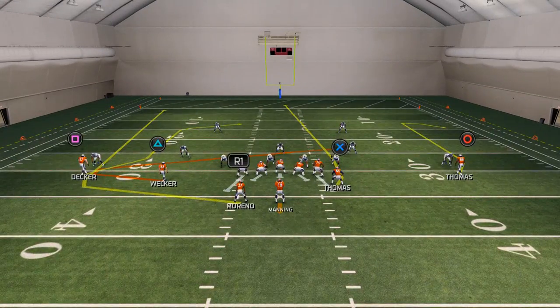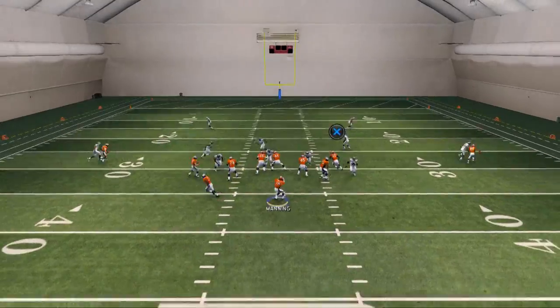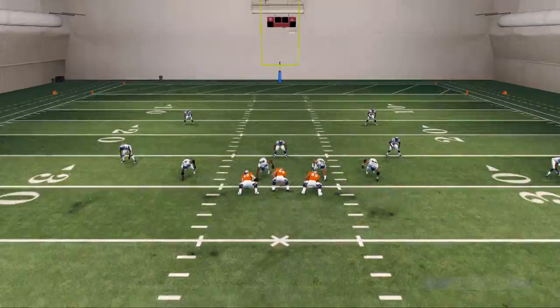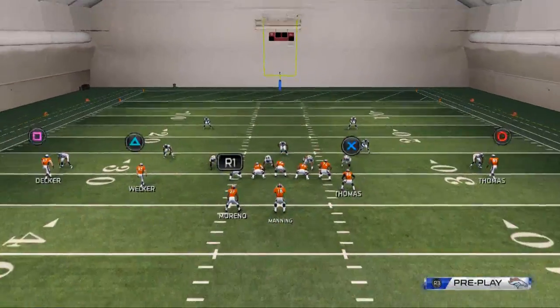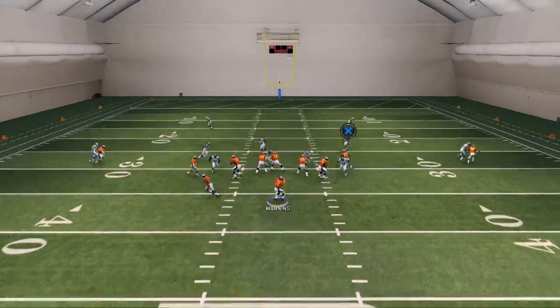What we like to do with this play is put No'Sean Marino on a wheel route and Demarius Thomas on a zig route. Then we're going to click on Wes Welker and motion him in two steps to the right. He's our first read. As you can see right there, we're going to beat man-to-man with our very first read right off the bat — a quick read to Wes Welker against man coverage.